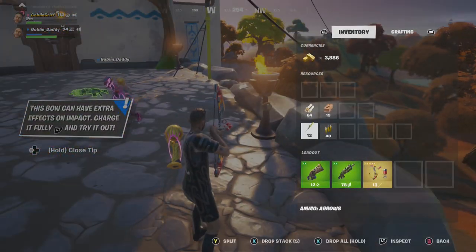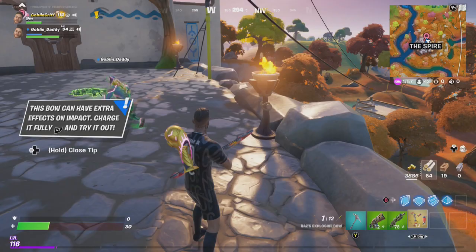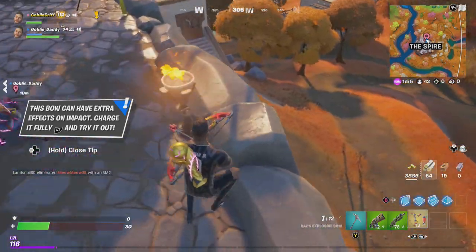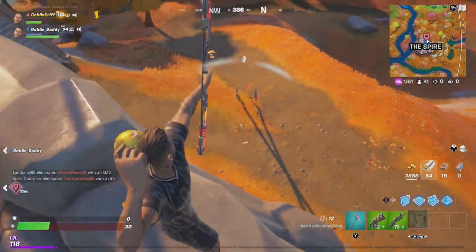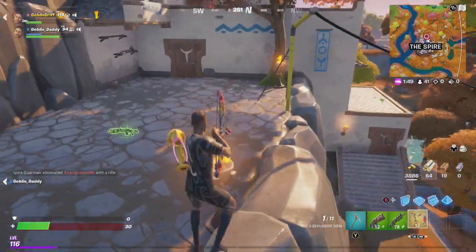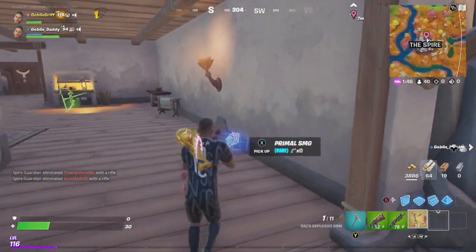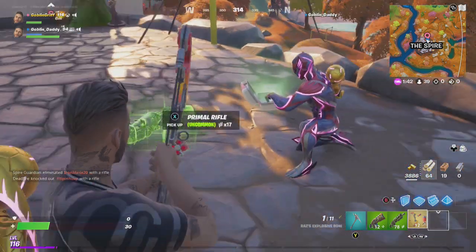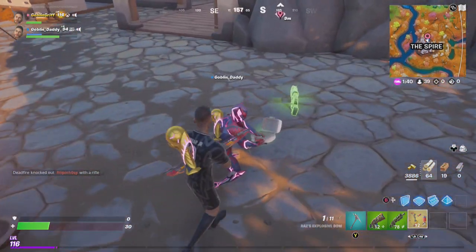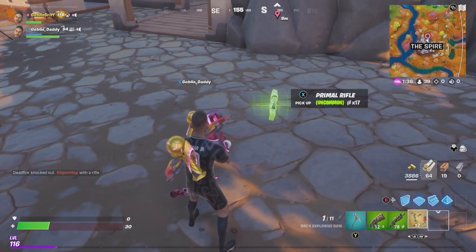Well friends, I guess that's all you need to do to defeat Glyph Master Raz and collect the spire artifact. Hope you guys enjoyed the video. Take him out as a team — it definitely helps. Until next time, have a great day. Good teamwork, Goblin Griff! Bye!